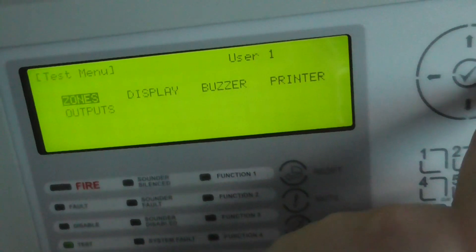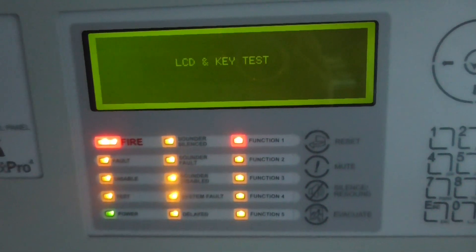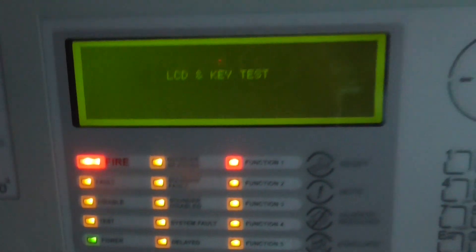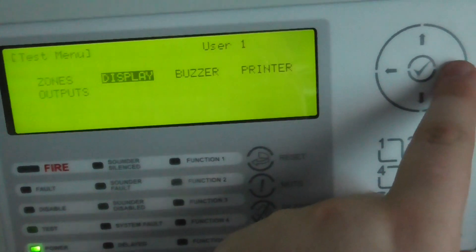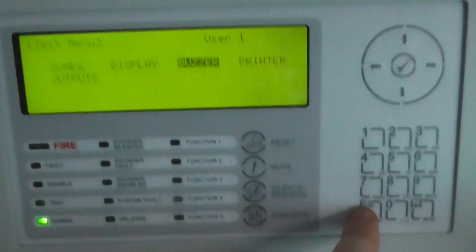I'm going to show you guys the display buzzer. If we press display — there we go, it does a display test. And then the buzzer — there we go. I'm going to press escape.